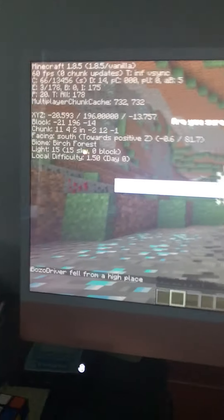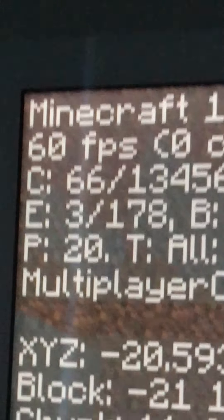I made a customized 1.8.5 world and put all the settings to max. It's so laggy that the Mac loading spinner has stopped. It went from a solid 60fps to 0fps in seconds of this happening.